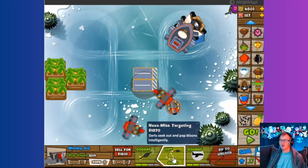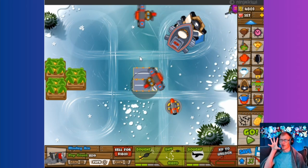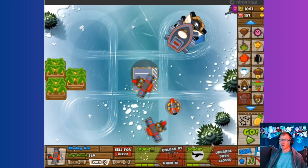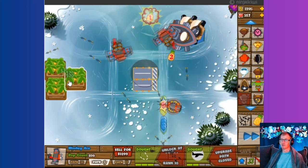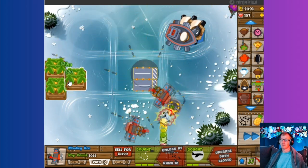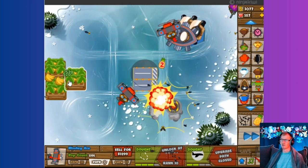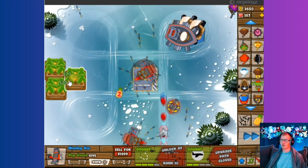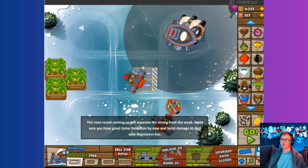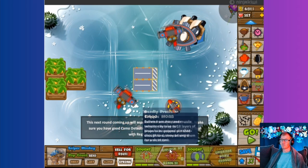All right, this is the upgrade I was talking about — so now all the darts that these planes are shooting out that just go straight out, they'll now lock on to passing-by balloons. I think their programming is they automatically go after first, so you can't program the airplanes to go after the strongest.